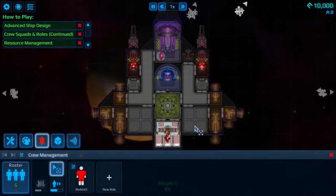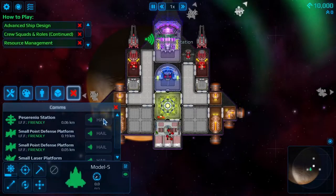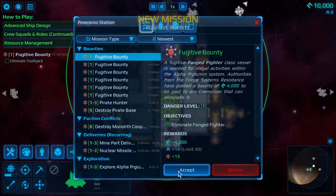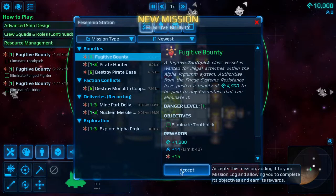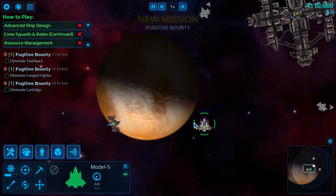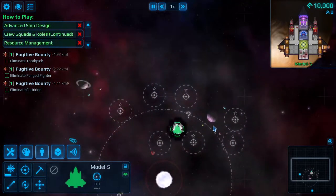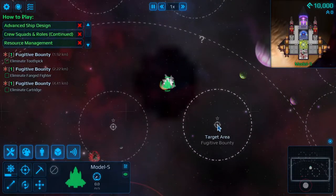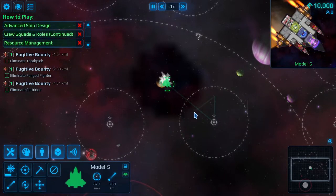This is your crew, this is your cargo, and this is hailing the station. What I'd recommend doing in the beginning is just accept all the level-one missions. Now we have a bunch of those — we'll zoom out and you can see there are lots of things to go do. I'm going to go over here and try to find somebody to have a chat with.